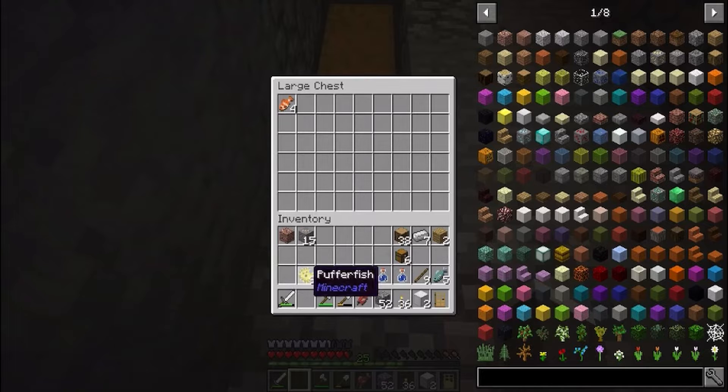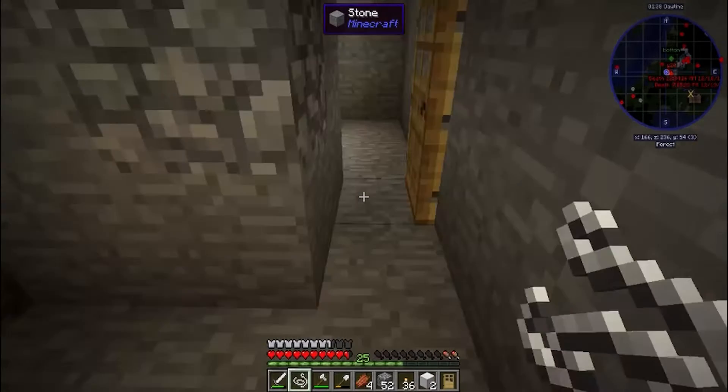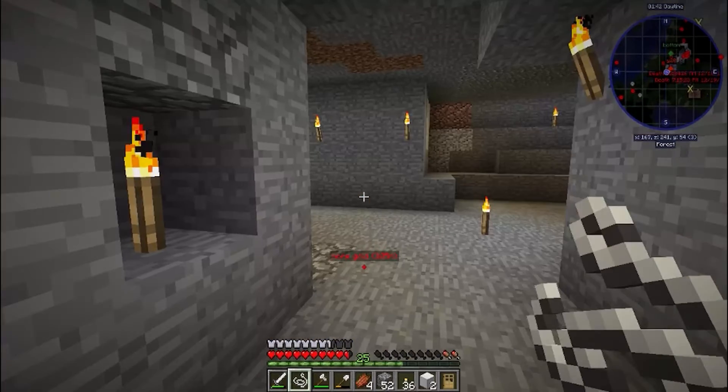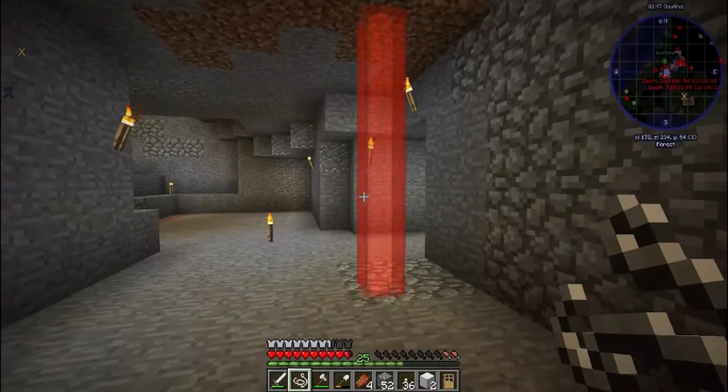So what I ended up getting out of the fishing was a couple of clownfish, some puffer fish, some raw salmon, some water bottles, some name tags, some rotten flesh — and that's about what I had gotten out of the fishing. Now I need to make more fishing poles and come back and do some more fishing.